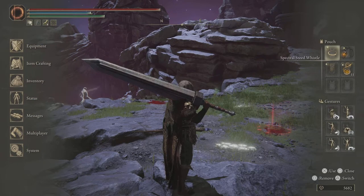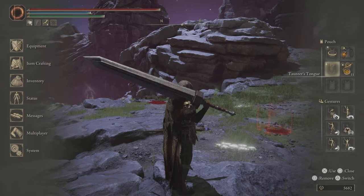But I did it. Put them in my pouch, so the taunt is tongue on the left button, on the down button.